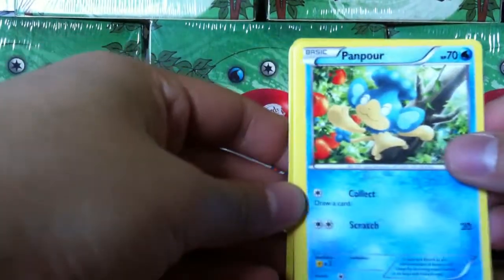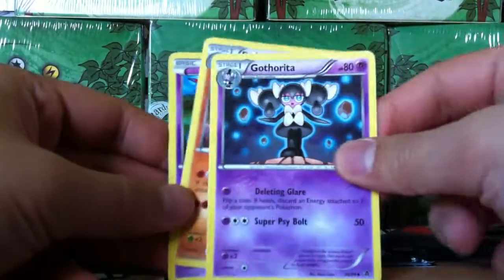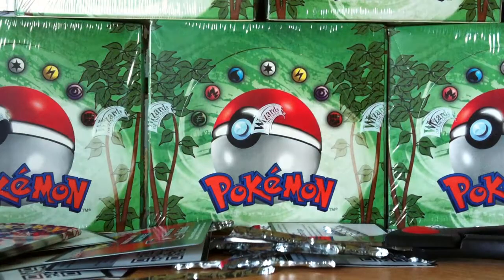Wubat, Gotharita, Penpor. Swaro, Clink, Darumaka, Medibuzz, Gotharita, Bold Bell whatever, Sigalif. Cool, looks pretty awesome.